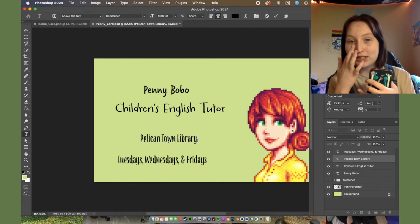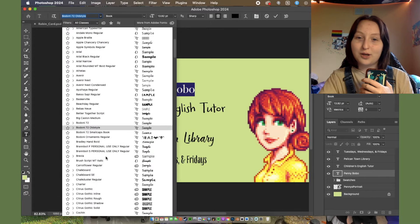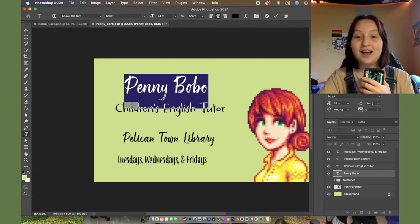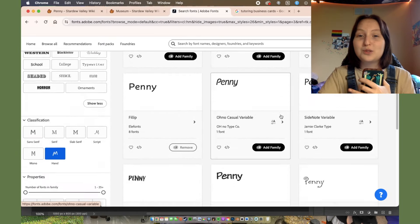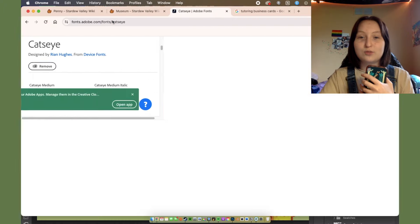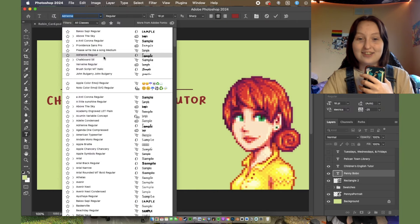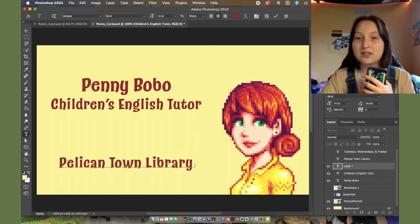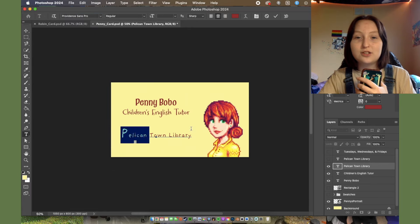Penny is a teacher — she teaches Jaz and Vincent, and it doesn't really specify what she teaches them; I'm assuming it's like English. This is where it really started to bother me that they didn't have a last name, so I just gave Penny my last name because we're married — I marry her every single time. I really struggled with the fonts because I wanted it to be sleek and professional but also childish and childlike because she's a children's teacher. The majority of this was me trying to figure out both colors and fonts. I also changed the background color — I started with a minty color because I liked it from Leah's card, but ended up going with yellow because I feel like Penny just gives off a very yellow vibe.